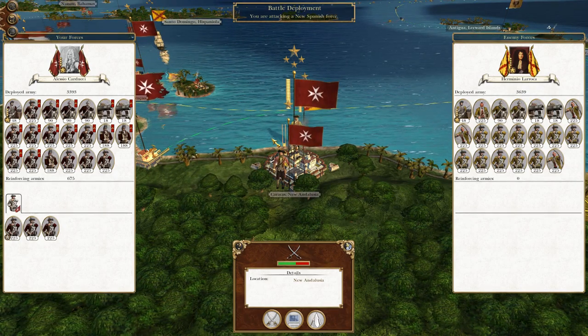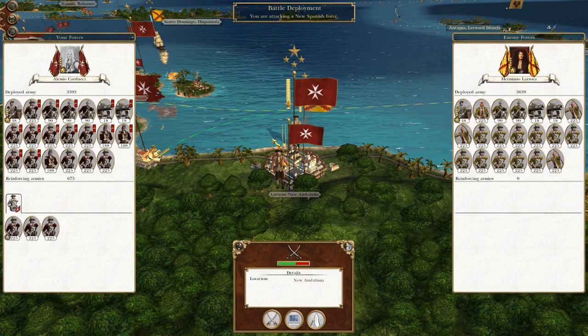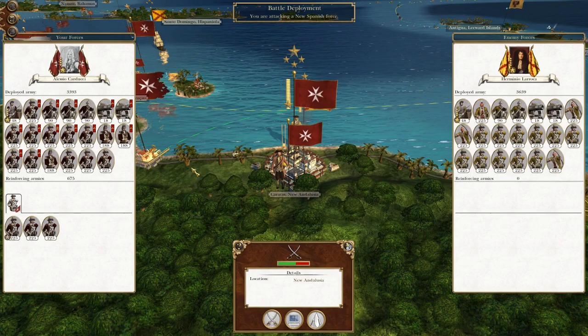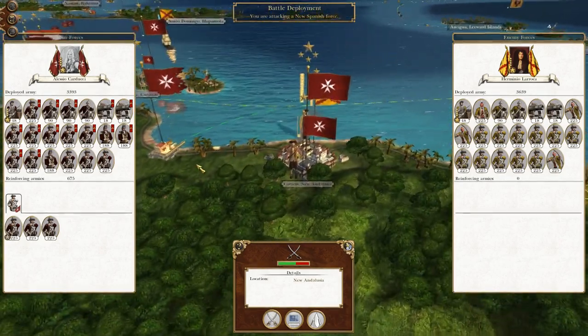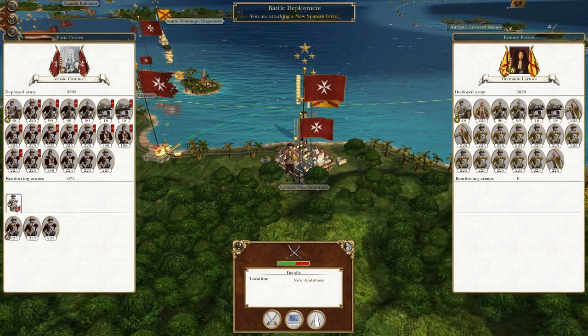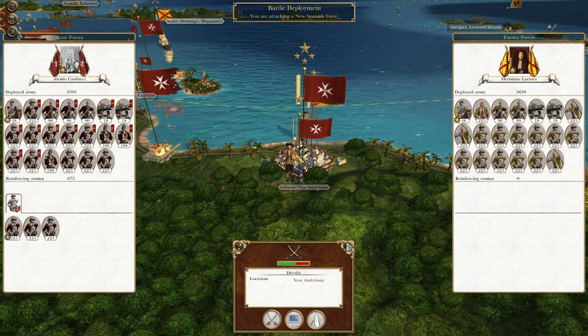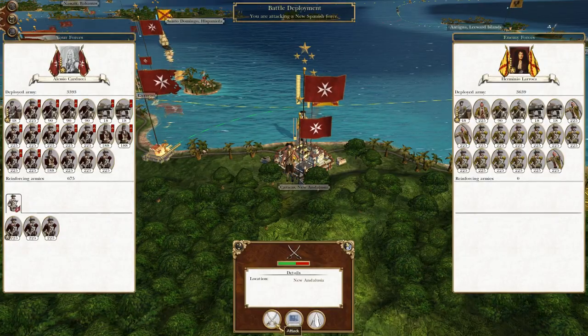What's up guys, this is the Roferman and I am back to bring you the next episode of my Empire to the World let's play as the Knights of Saint John. To round off from last time, we are being attacked by the new Spaniards once again, so the garrison of crackers is going to be proactive and we are going to engage them in battle.